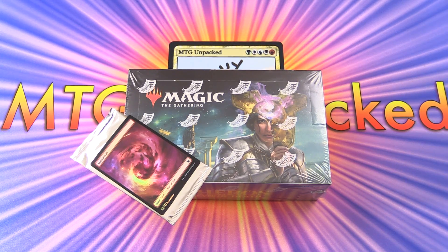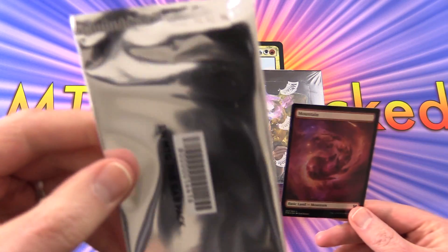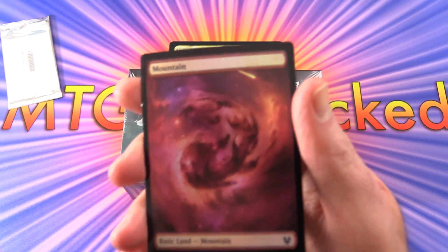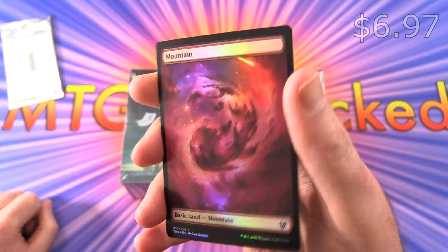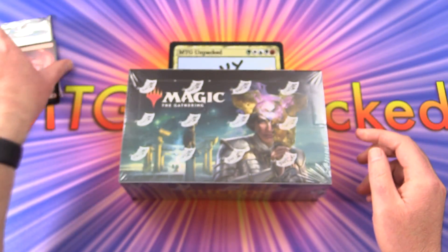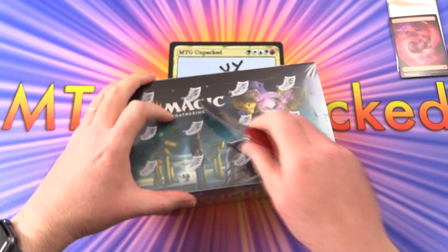Today on MTG Empath, we're finally getting stuck into Theros Beyond Death — the first booster box here. I got a buy-a-box promo as well, we'll take a look at that later in the video. And this very tasty foil mountain here — I actually got a couple of others with the other boxes, so I'll take a look at those in future videos. Very cool indeed. So let's pop that over there and get stuck into it.